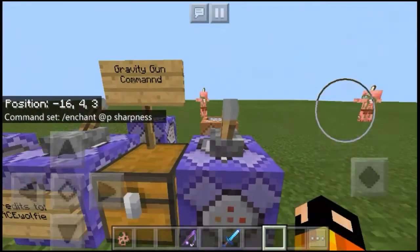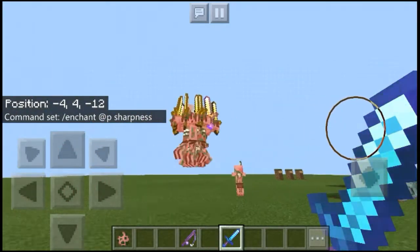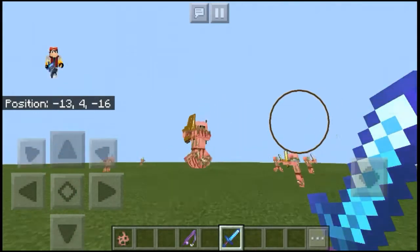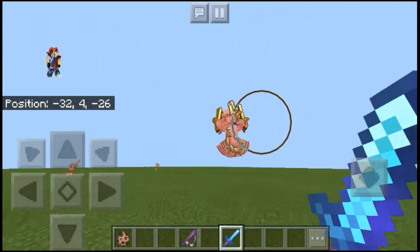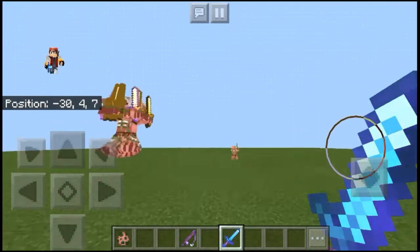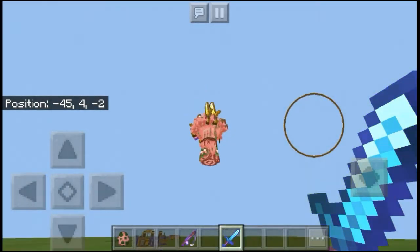Then we use the sword to aim where we want to launch them. Hold the sword to aim, then we use the fishing rod to launch them. Here we go, just collect them all. There's more — there's a zombie pigman here and one over here.